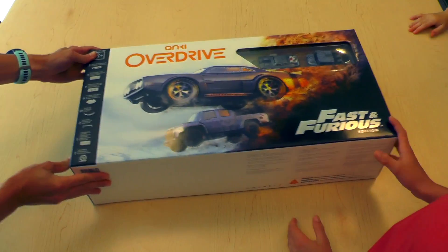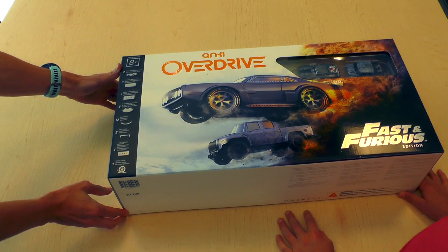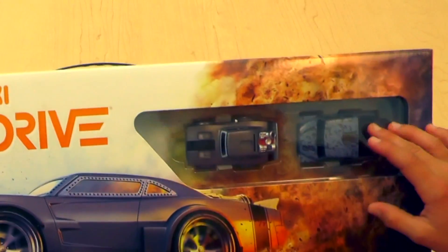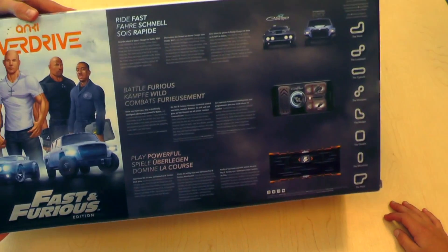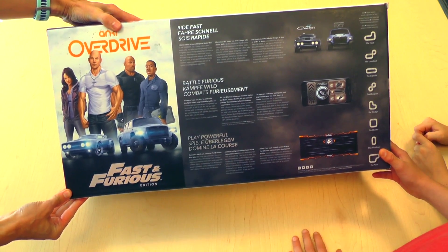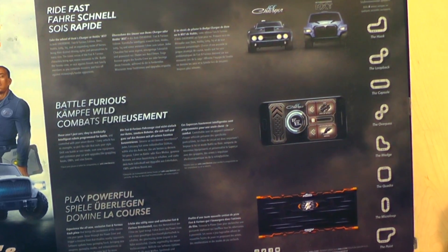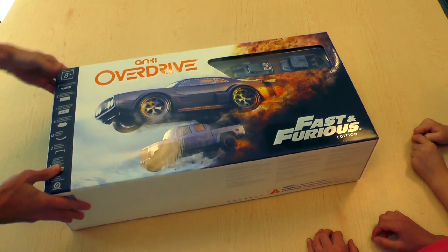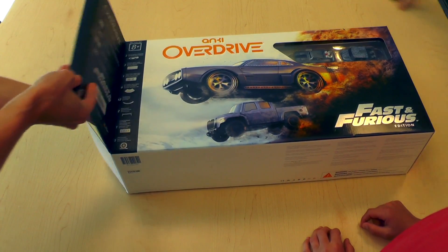Now where's that Fast and Furious set? So we're at Anki today to unbox the Anki Overdrive Fast and Furious Edition. This is the first unboxing. We've got the Ice Charger and the MXT as the new cars. You have all the characters on the back and the new two cars, and it shows the gameplay and the new Fast and Furious piece of track.